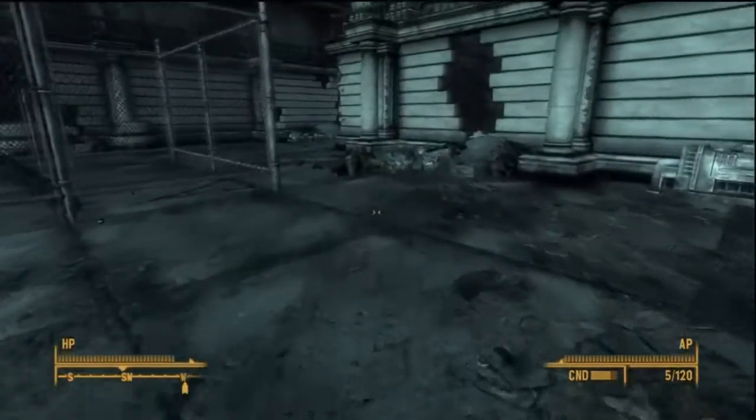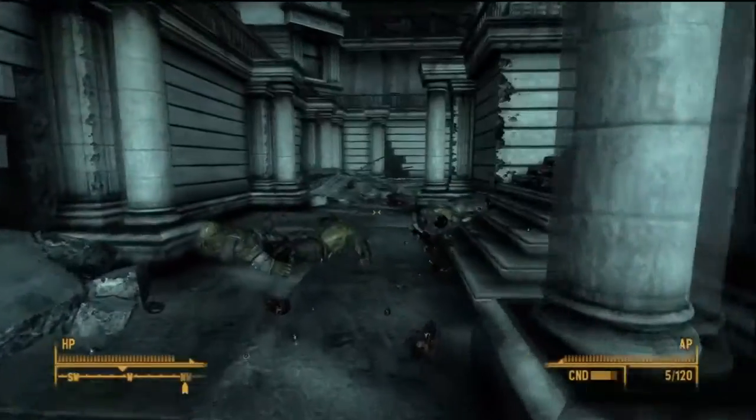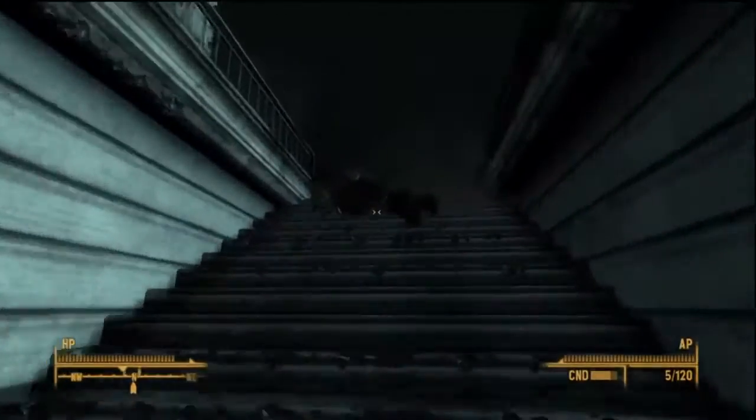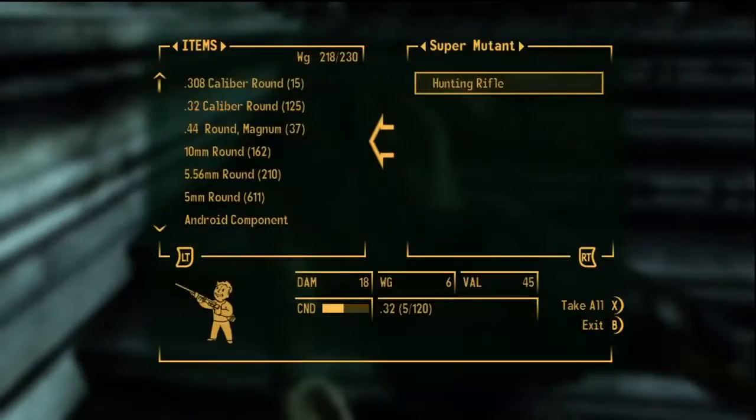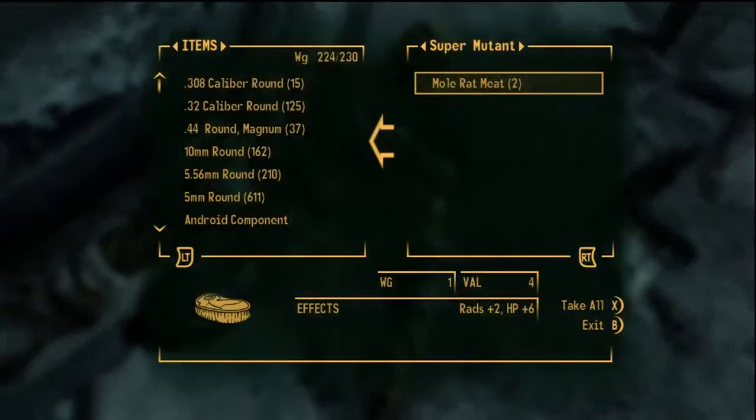They're in a bit of trouble. The only way they can safely get down from the roof is this service elevator right next to them. But they need a fission battery, so unless you brought one with you, we're going to have to go get one.